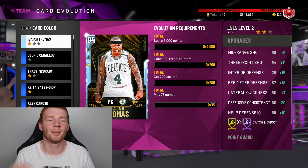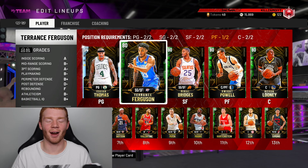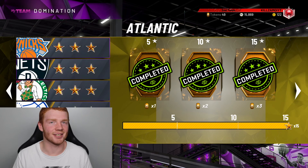I just realized this is a tutorial and I've been talking about my cards, so let's get into how you can actually complete a lot of these evolutions as quickly as possible. What I recommend is creating an evolution lineup. You can see my team right now — it's filled with evolution players that can still go up a couple of levels. Set it as your active lineup and go back.